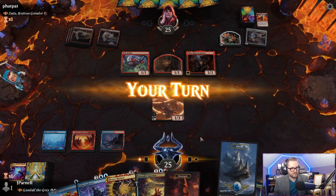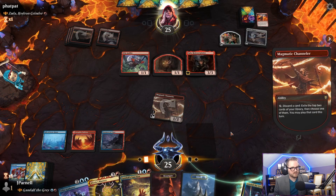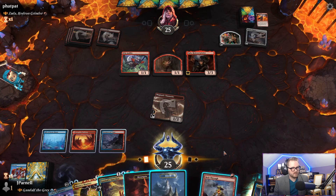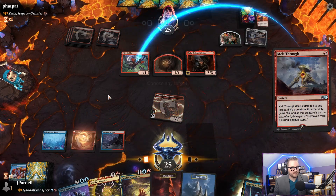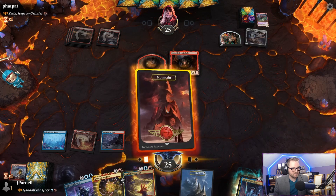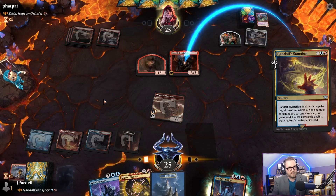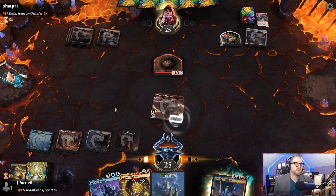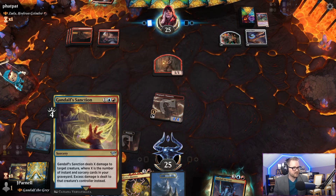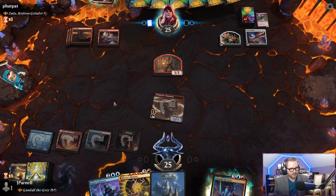Our turn. Let's discard Shore Up. Meld through. Let's meld through this Wily Goblin. And then we're gonna play Gandalf's Sanction on Zada. We've done it this time. Zada may be able to return. And now Magmatic Channeler is a 4/4 — that's pretty good. We can Mizzix's Mastery Zada if they play Zada again. If Zada returns — they have six. Zada will return.